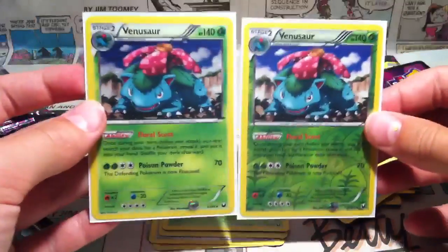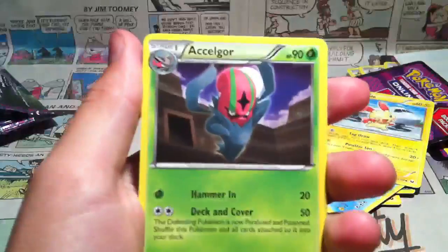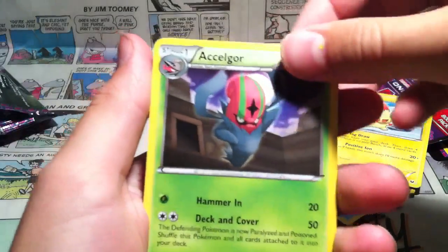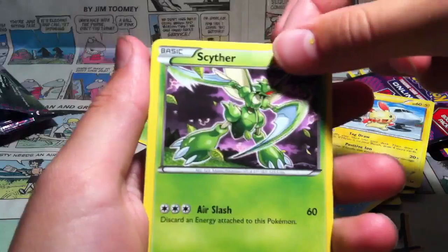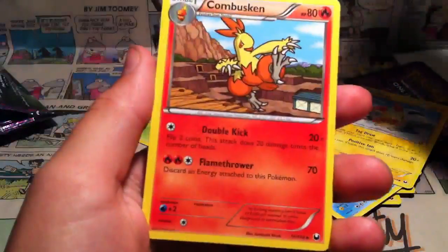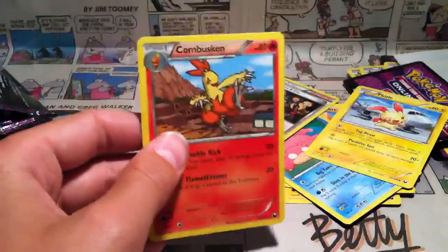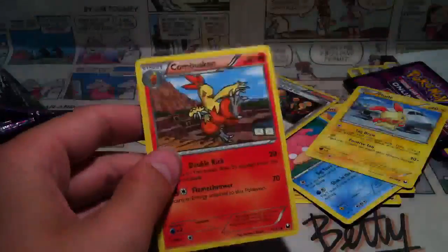Just put them side by side — Venusaur, Venusaur. I don't know what could top this. Another rare — Axew, whatever that is. But two rares! Ooh, a Scyther! Hooligans Jim and Kaz on a Combusken! Awesome! So I just completed the entire Torchic evolution set. That's pretty sweet.